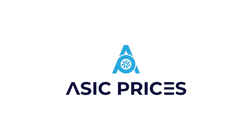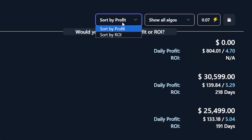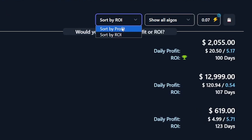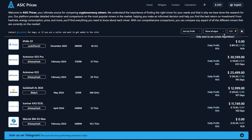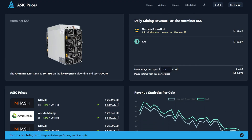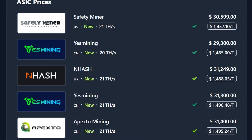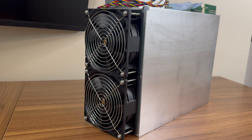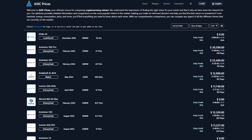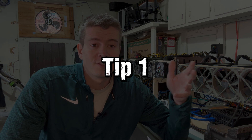Want to buy a new ASIC miner but not sure which one to purchase? Check out today's sponsor, ASICprices.com. Their website offers an intuitive way to research before your ASIC purchase - you can sort by ROI or daily profit. Set your electric rate to make sure results are accurate. You can filter by algorithm, view historical revenue, historical price data, and even break it down to price per hash for each specific vendor.